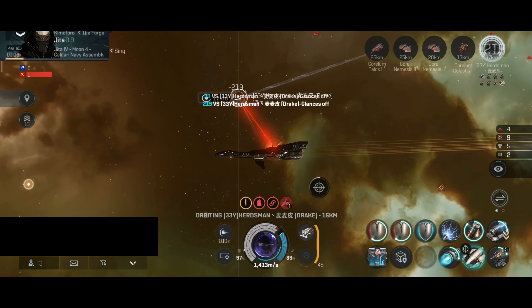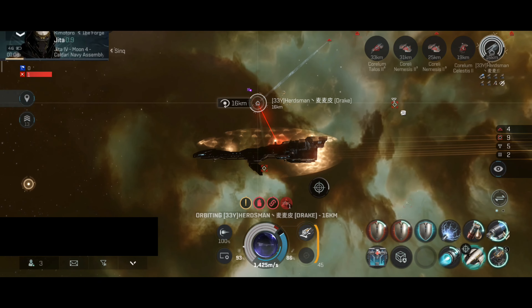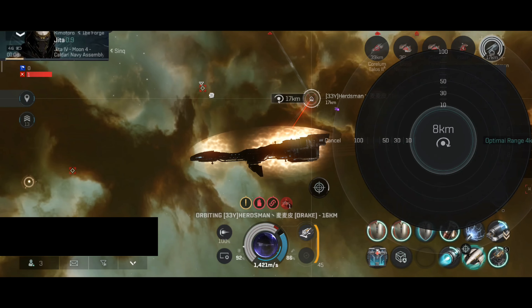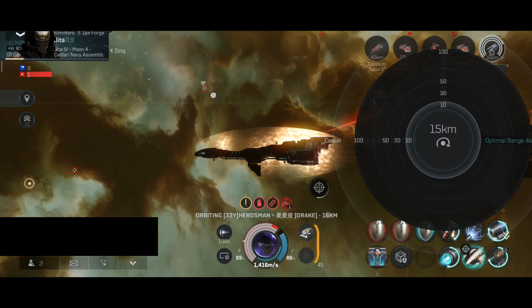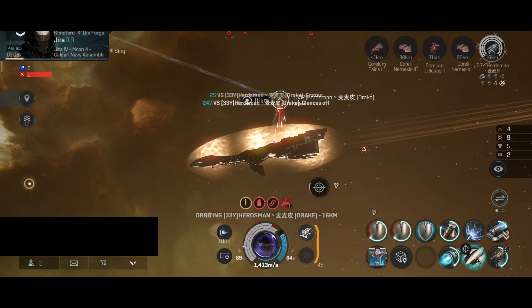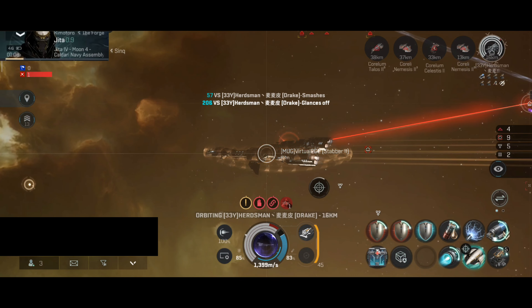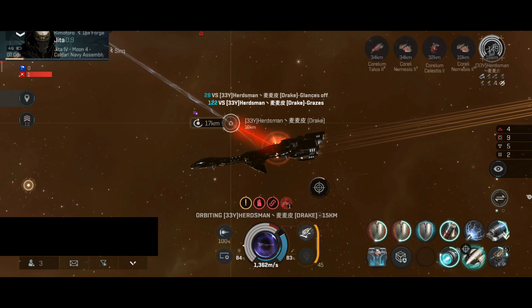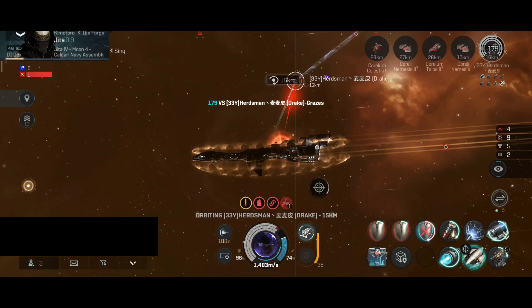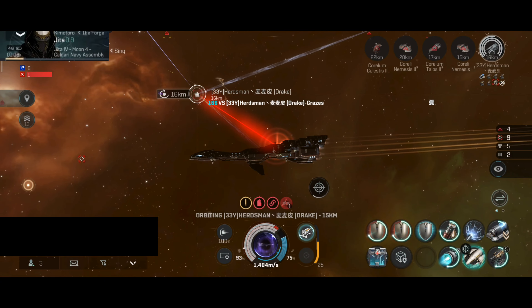The Drake is using one target painter. The Drake has three medium slot modules, so there's a chance it has webs — there's a chance it has a web and scrambler, and always the chance it has a neutralizer or Nosferatu. I will first test out the build of the Drake to decide what my orbit will be. I will orbit at 15 kilometers — basically on the edge of scrambler and web range.